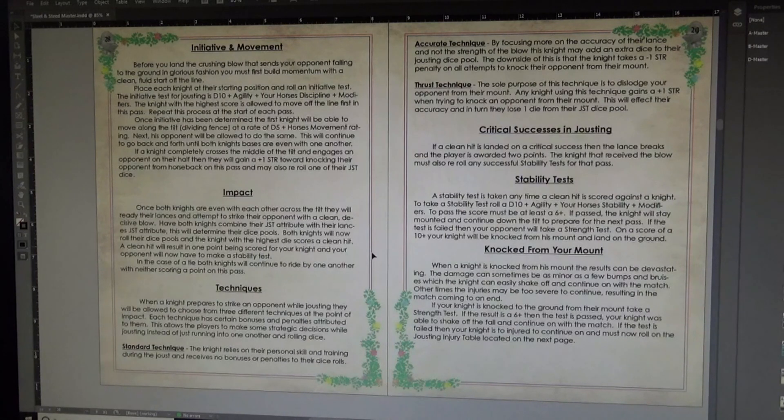For critical successes in jousting, this is where you would break your lance — you get an extra point for scoring as well as favor dice. There's a stability test: if you lose the impact you have to make a stability test, and if you pass you stay on your horse and continue past with your opponent still getting points. If you fail, you get knocked from your horse, and there's a series of dice rolls to see if you can get back on your mount to continue the competition.